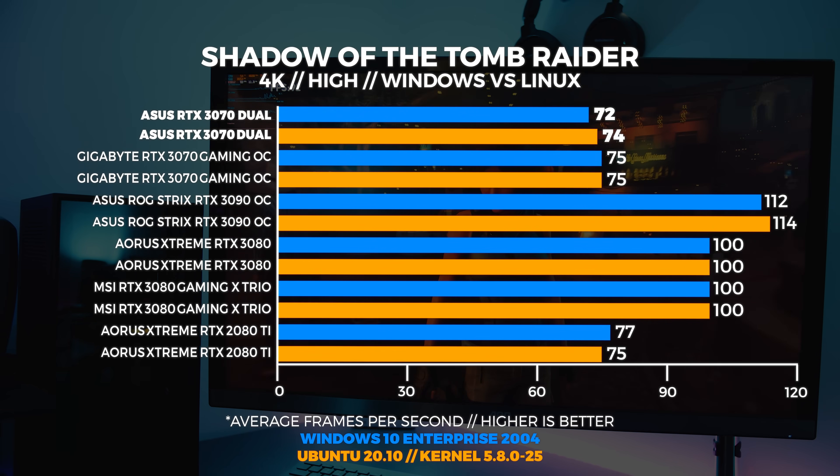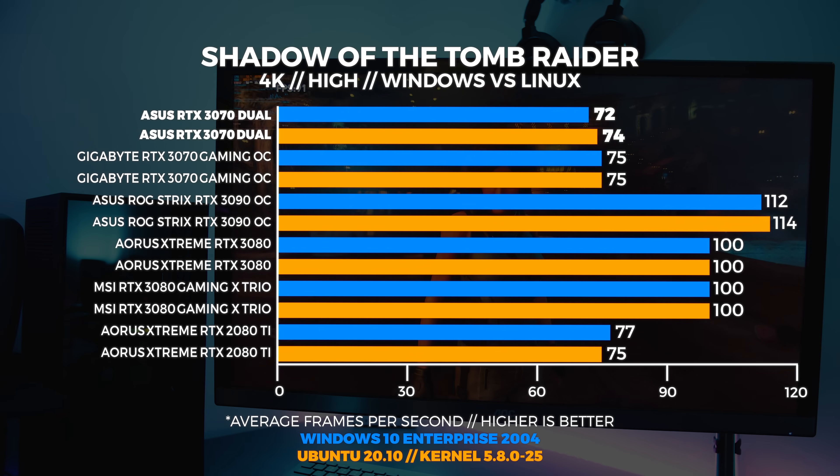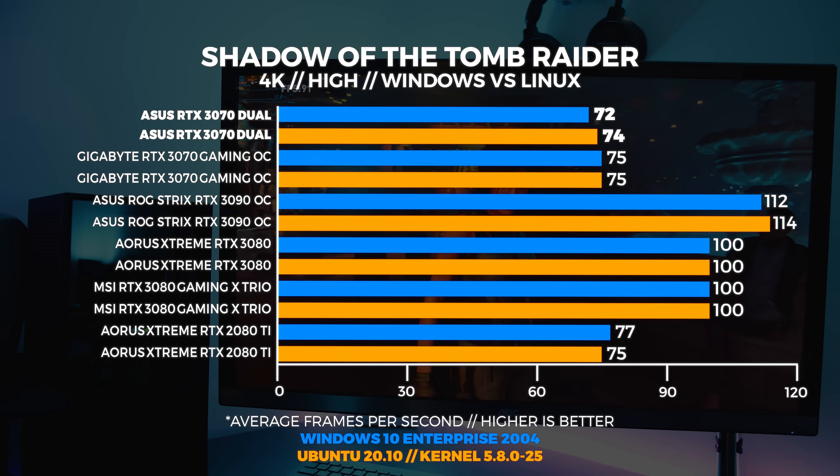And lastly, at 4K, we're seeing the same thing echoed again with Vulkan performance slightly beating out DX12.